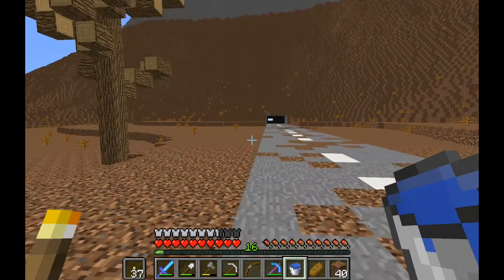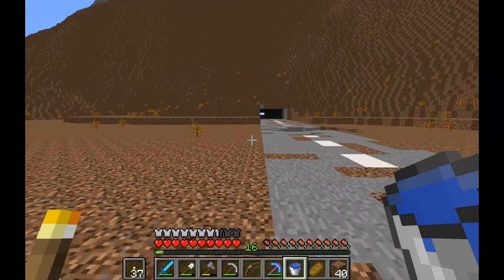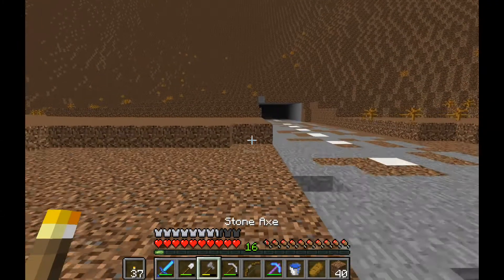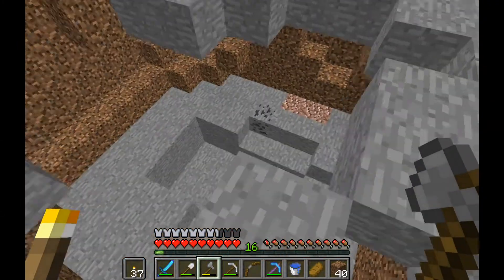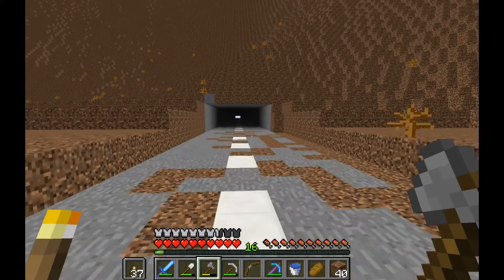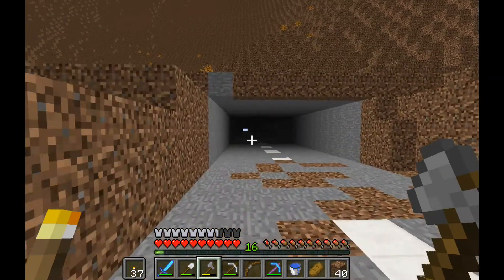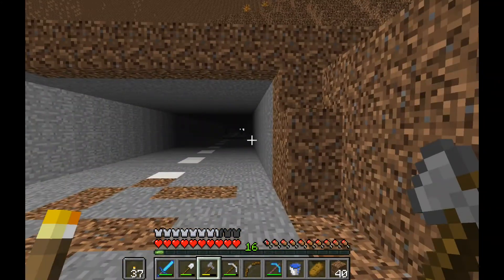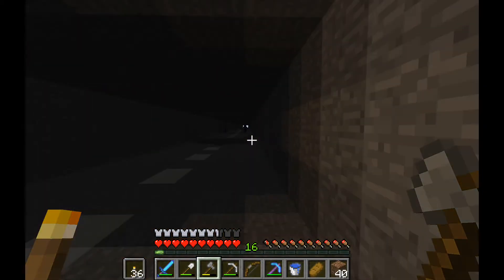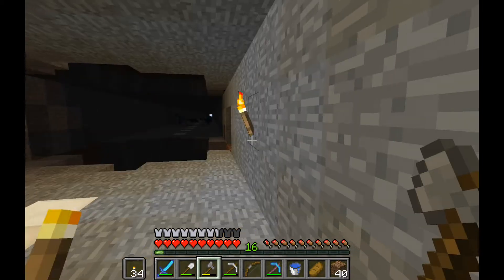So we can make potions of night vision because we've got carrots and gold. We can make glistening carrots. I came over here earlier — look at this, not safe. There's something right there. We're going to come in here. We've got to watch out for traps, mobs, and holes in the ground.